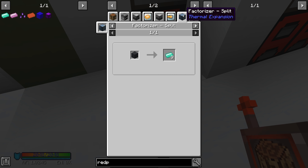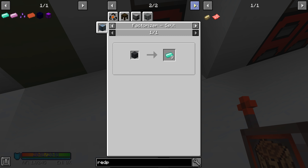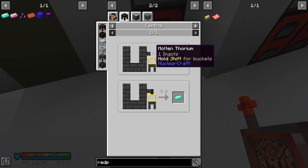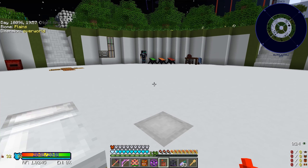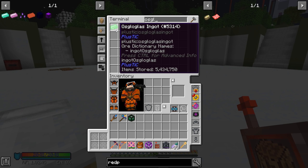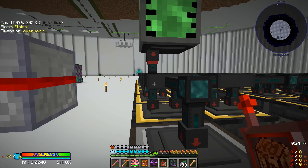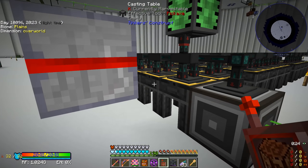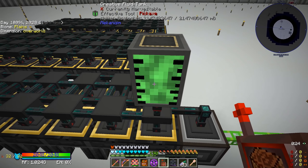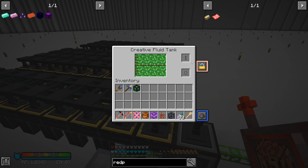Beyond the smelting method, there's the block method where we can spawn in blocks and use a factorizer to split them. There's also casting - we had a setup previously for oskar glass to take the molten variant, put it through an ingot cast, and get ingots out. We're going to reuse that setup. Looking inside, we have 5.4 million of those ingots beyond what we needed, so we can repurpose this for thorium.